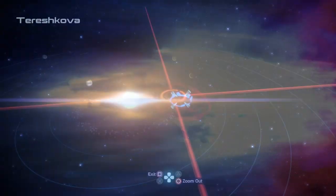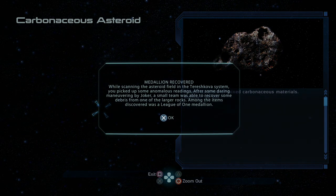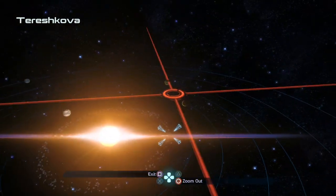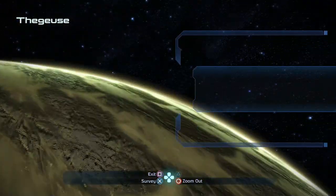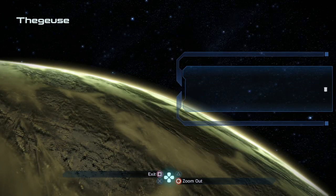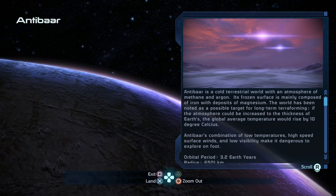We're not done — we have yet another system to explore. The Tereshkova system, where we scan an asteroid right next to us containing a League of One medallion. On Patamalrus we scan for another mineral. Thagous we survey to find mercury. And on Antibar — the place we have to land — it's frigid, cold, with very high-speed surface winds.